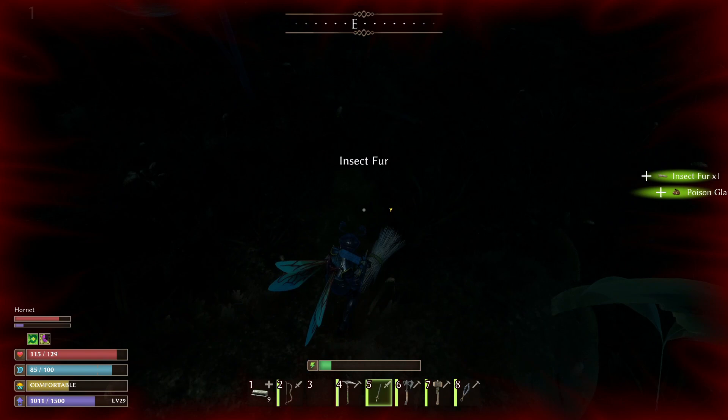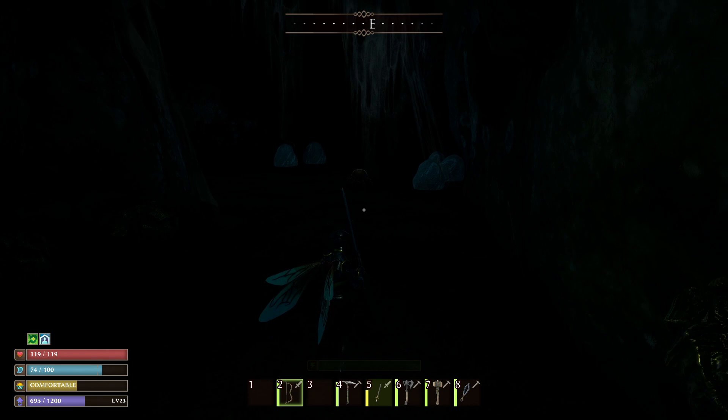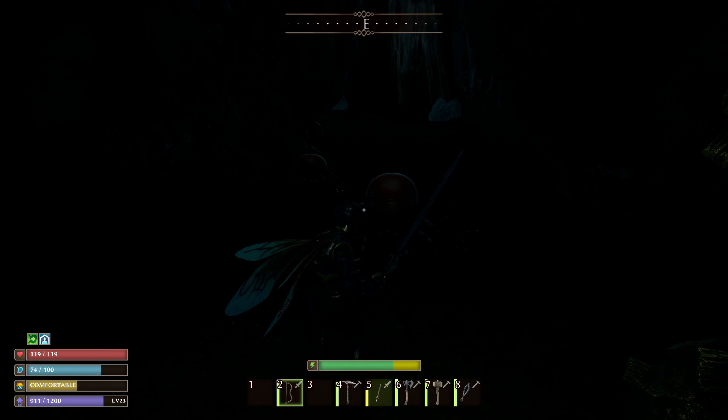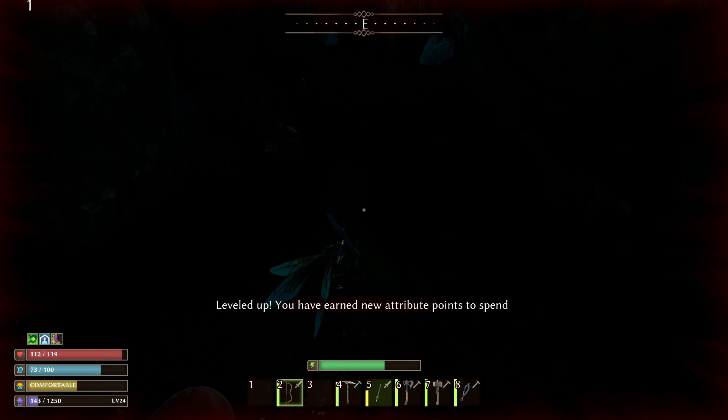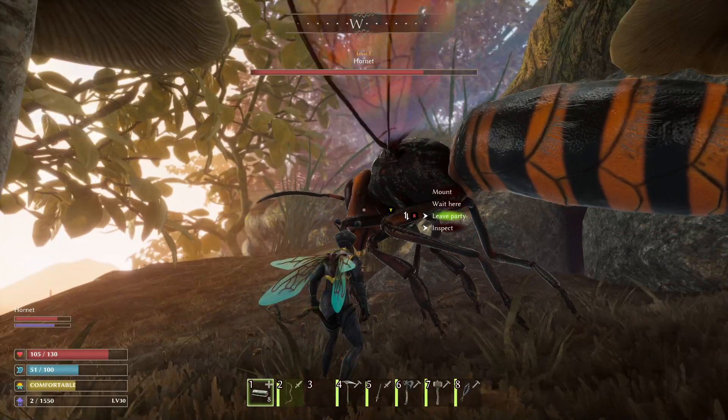Not all creatures have different levels though. Some creatures are going to be pretty much the same no matter what — you'll come across ant drones as well as bee drones; they tend to not have any numbers. And it doesn't look like how high their level is really affects how much XP you get. It's more about the type of creature. When you go and take on some creatures they're going to have more health or more stamina versus another one of its type, but so far I haven't noticed that you get more XP for killing a higher level stag beetle compared to a normal one.